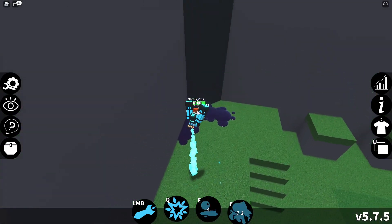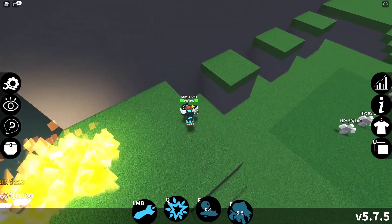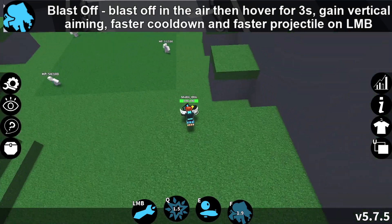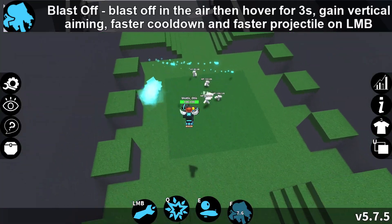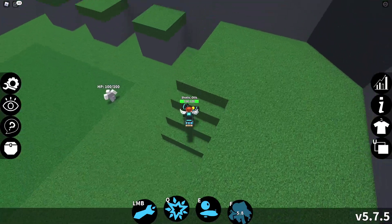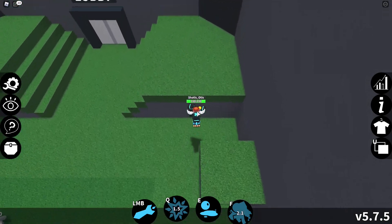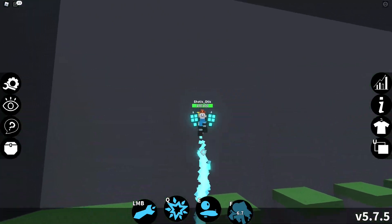And now for Rocketeer's final ultimate move, we have F, which is called Blast Off. This move causes Rocketeer to fly into the air for 3 whole seconds. During that time, it will fire 10 missiles that do between 5 and 10 damage. On a direct hit, a missile will do 10 damage and give a little bit of knockback. This move can also ignite oil.